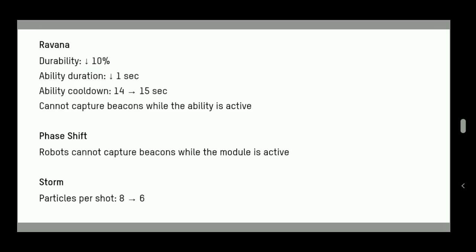Ravana's durability has been decreased because it was both a huge tank and a damage dealer — a hybrid tank-damage bot doesn't work. Durability is nerfed by 10%. The ability duration is reduced by one second — Transcendence now stays for two seconds instead of one was before, and the ability cooldown goes from 14 to 15 seconds. This reload difference will be very significant, especially in Free-for-All and Team Deathmatch.